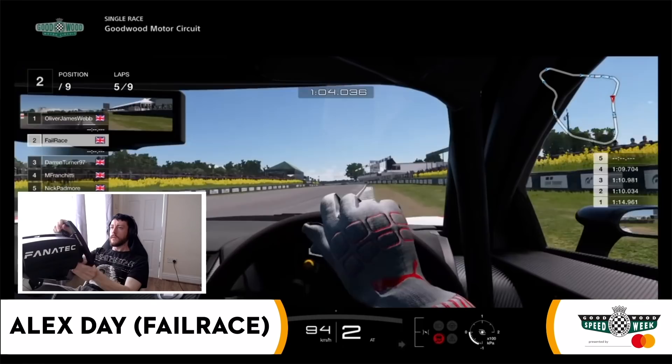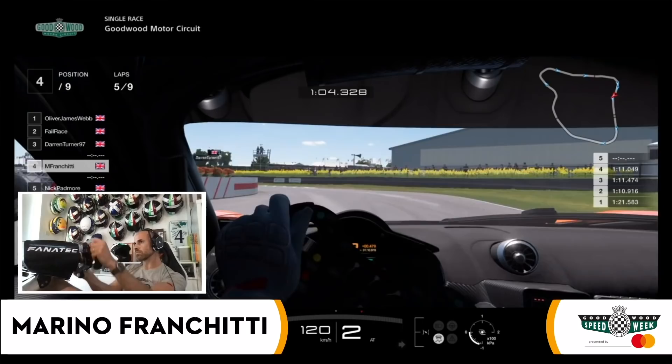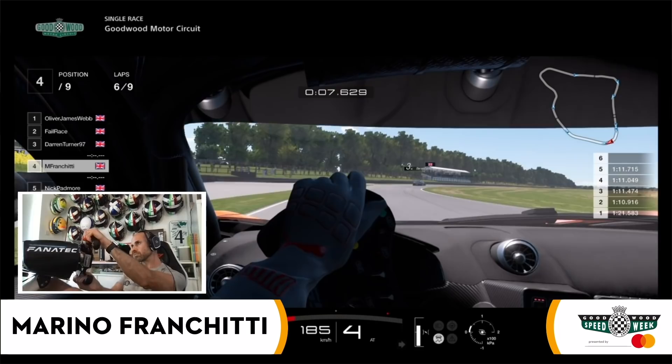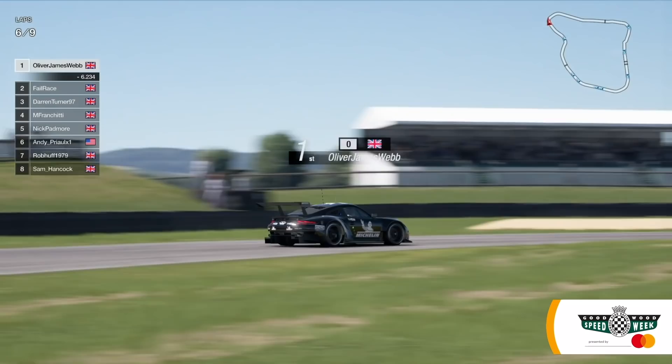Marino Franchitti chases on behind Darren Turner. This is Alex Day — having a real drama at the chicane as he hung on to it, just about. But that was very close to the edge. This is Turner into the chicane: right, left, back onto the power — Franchitti behind him. Hard at work as well. Look at the concentration — Marino Franchitti over the line, into Madgwick, fourth gear as he turned in. But Ollie Webb, the man that won the classic GT race, is getting away in the modern GT race as well.